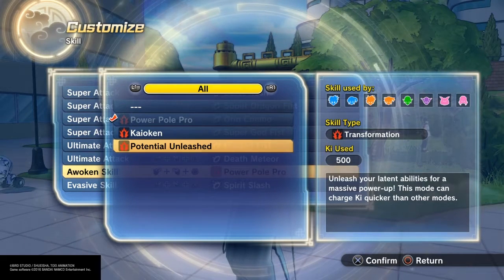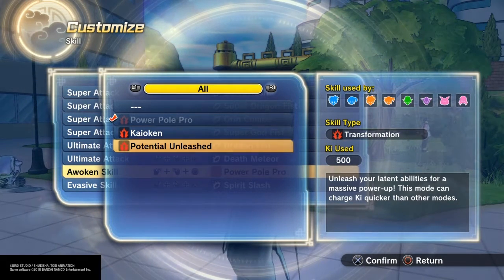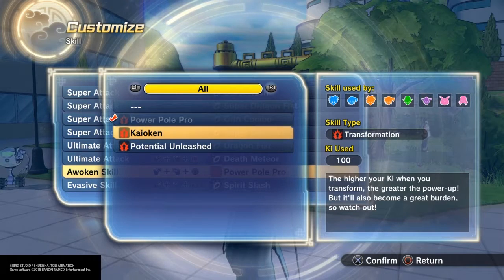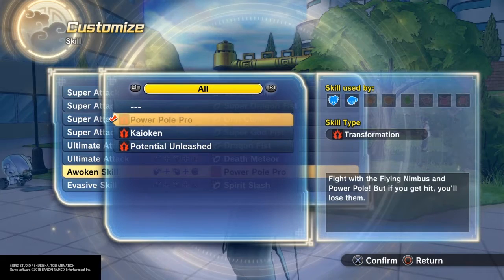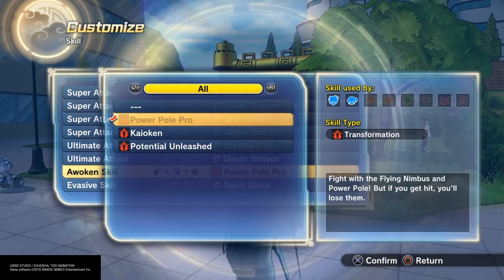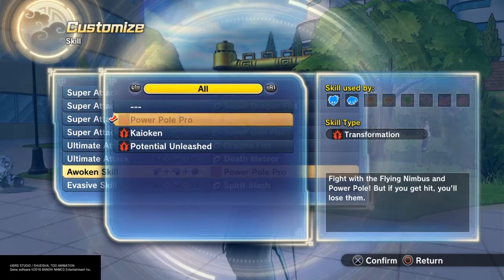So if you see 'Unleash your latent abilities for a massive power-up' — this mode can charge ki quicker than other modes. The higher your ki when you transform, the greater the power-up, but it'll also become a great burden. And of course, you can only use Power Pole Pro as a human.